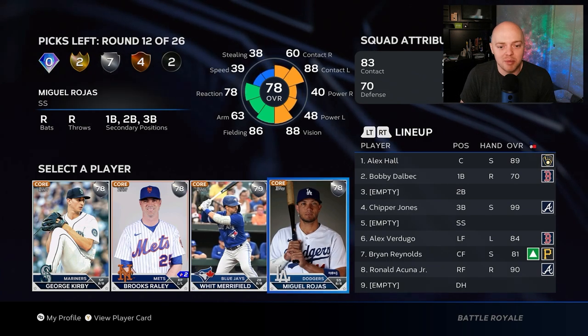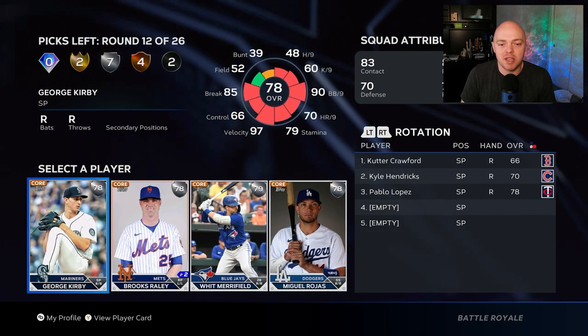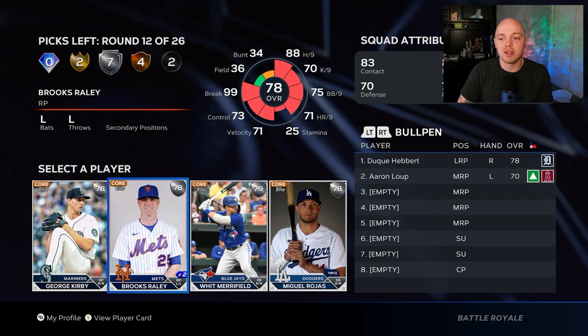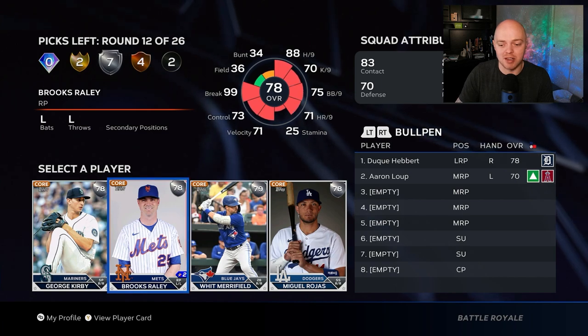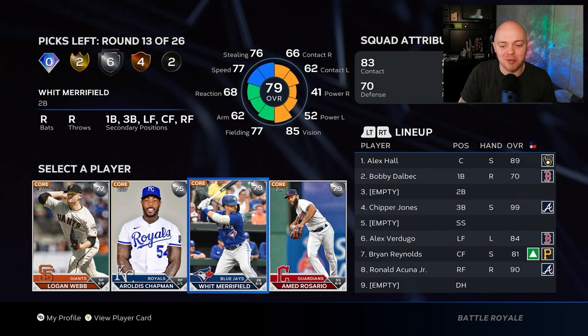Silver round: Whit Merrifield again, Miguel Rojas — not very good. I already know who I'm taking: Brooks Raley. He's a lefty with a great pitch mix — pretty much a BR legend. We've got to go with Brooks Raley.